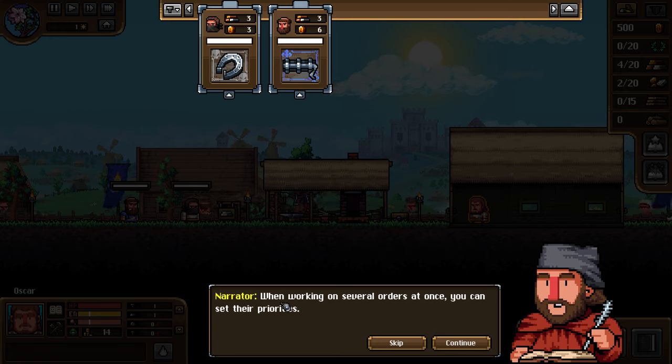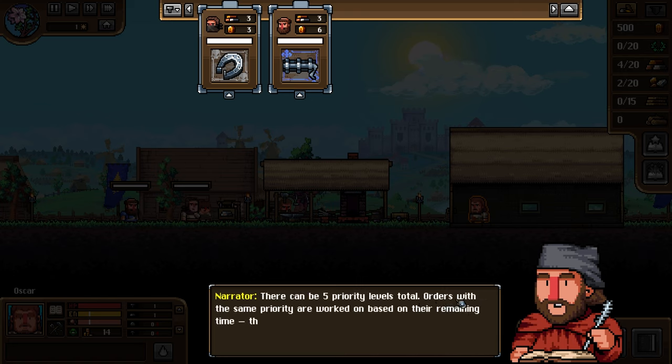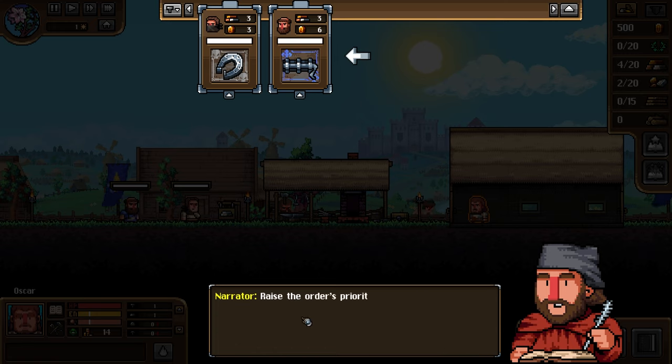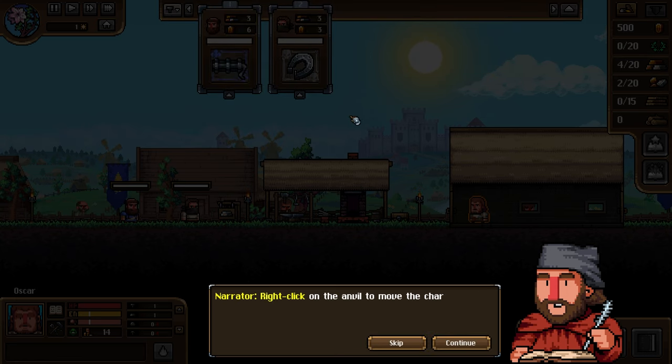When working on several orders at once you can set their priorities. Press the left mouse button to raise an order's priority and right-click to lower it. There can be five priority levels total. Orders with the same priority are worked on based on remaining time - the less time remaining, the more the smith will focus on it. You can also drag and drop the order card.